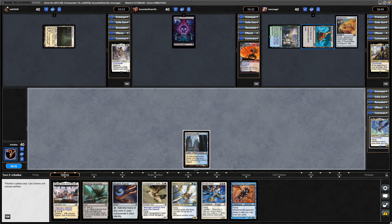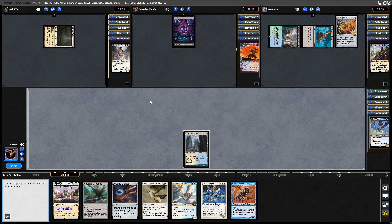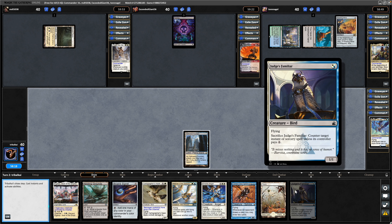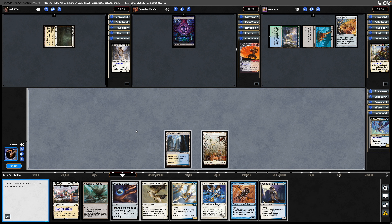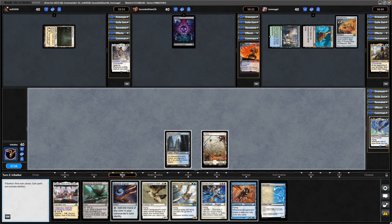Just lands for the other two players and the first spell we see is a Howling Mind, so we'll assume that this is a group hug deck from Kineos and Tyro. We draw a land and another bird, so let's go Plains. We can go for the Cartographer's Hawk here so that we can still swing in with it next turn, or we could go for the Arcane Signet into the Judge's Familiar.